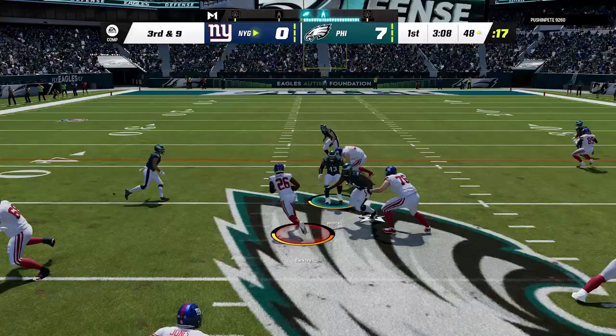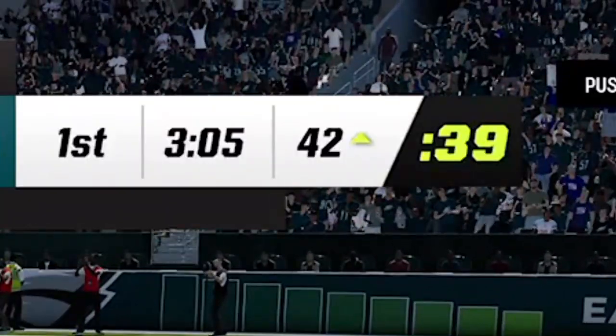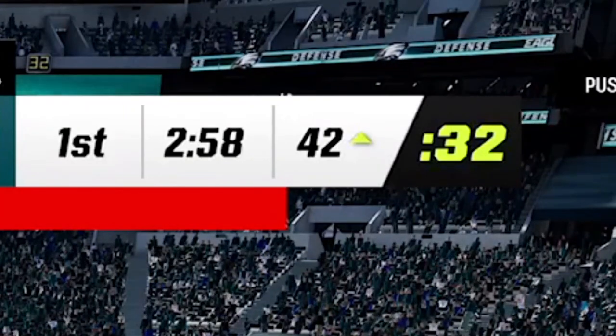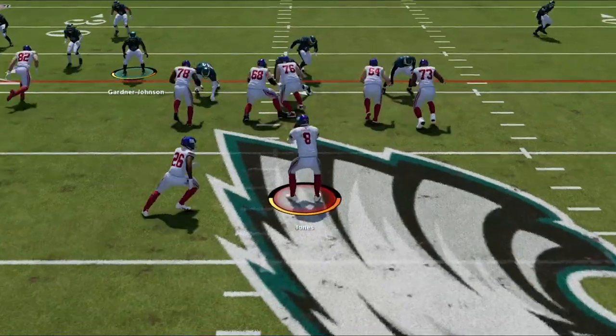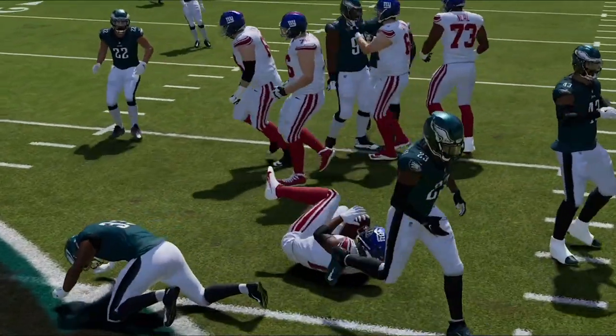On third and nine he gives me the lane up the middle, so I take it. On fourth and three from the 42, I don't think I can kick a field goal — I don't even know who the Giants kicker is — so we go for it with an inside run one more time, but there's nothing there. This Giants offensive line is terrible.